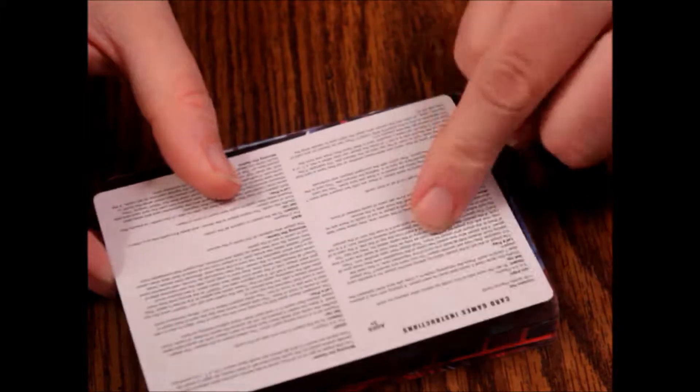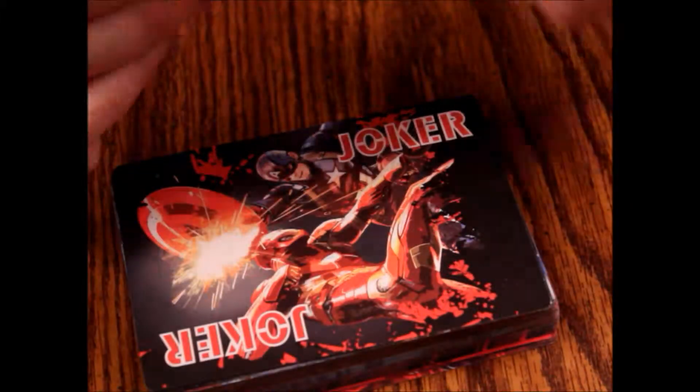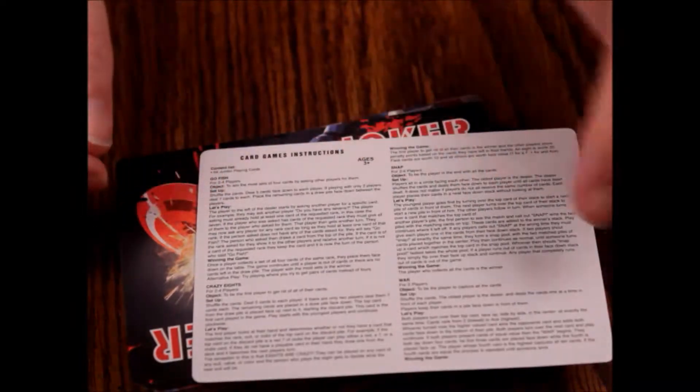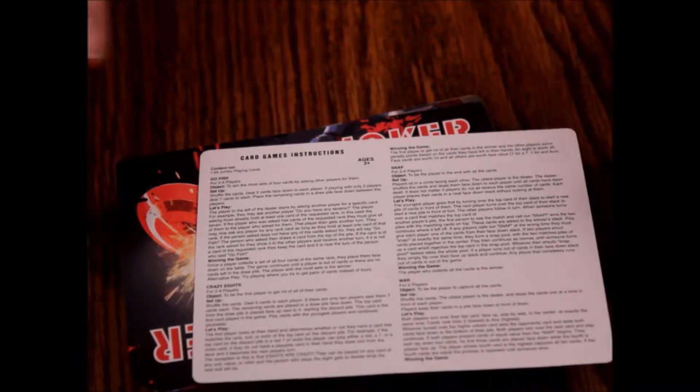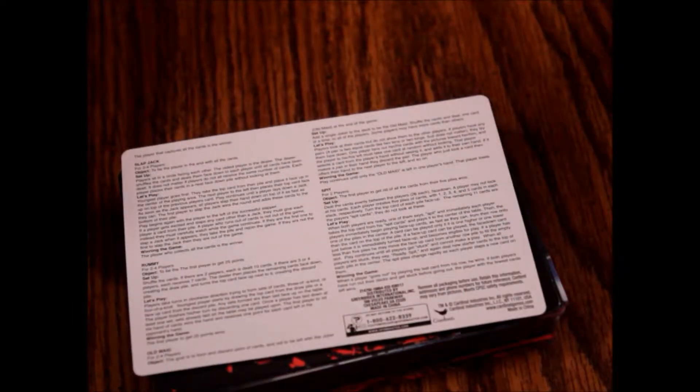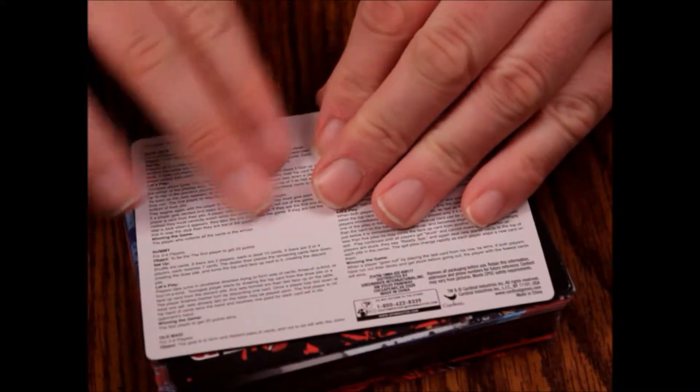So here's our instruction sheet — a card games list. It's very small print, so be aware of that. I might need a magnifying glass; I'm getting older. It's two-sided, which is kind of cool, and it has the same gloss that the cards do, same thickness.